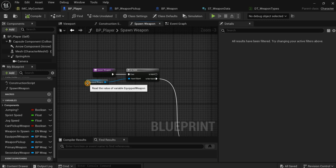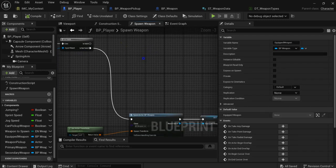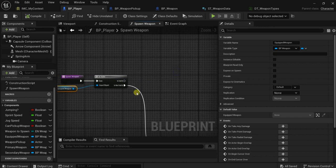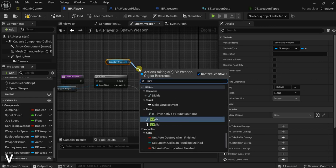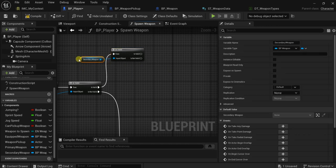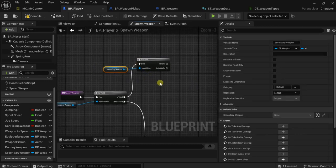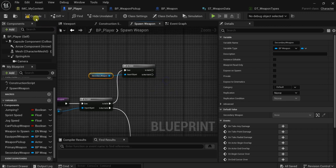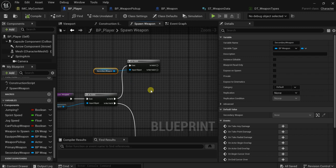If we already have a weapon in our hand, we need to spawn the weapon in our hand and attach the already-equipped weapon to the back. So we need another check — we want to check if there is a secondary weapon and if it is valid. If we have a secondary weapon, we need to drop our weapon and pick up the new one. But if we do not have a secondary weapon, we pick up the new weapon attached to our hand and the already equipped weapon will be attached to our back socket.